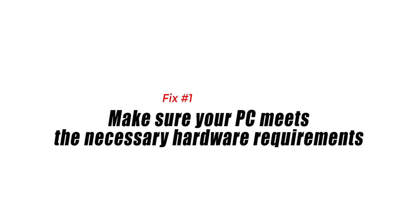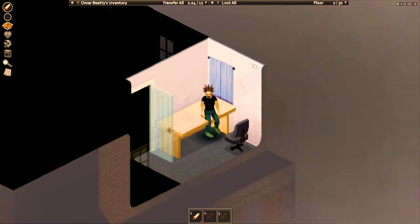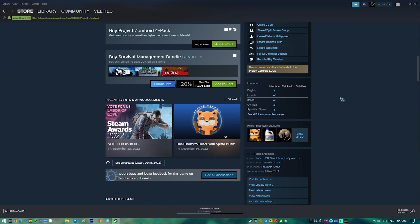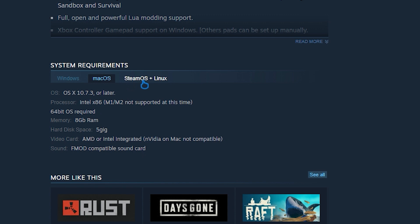Fix number one: make sure your PC meets the necessary hardware requirements. One of the first things you need to do when a game crashes is to check if your PC meets the necessary hardware requirements to play the game. If it doesn't, the game quality won't be that good and you will experience crash issues. The good thing is that this game doesn't require powerful hardware, so it will be able to run on most modern PCs.